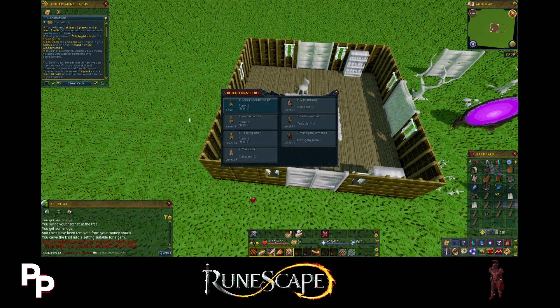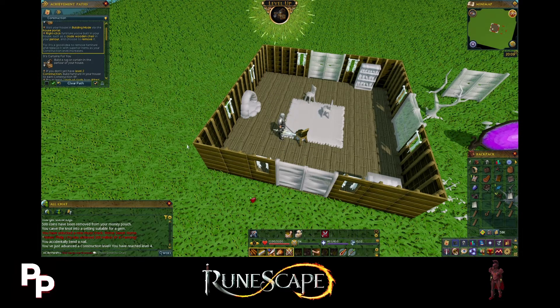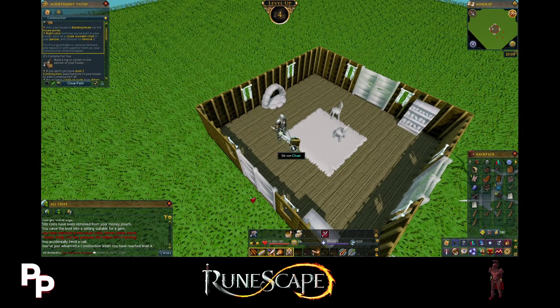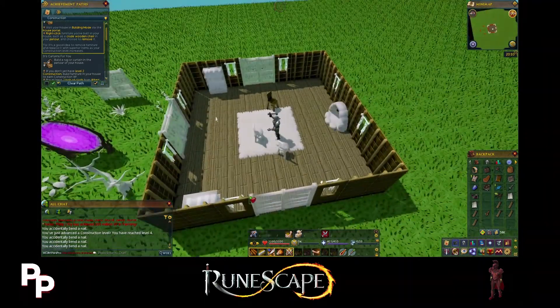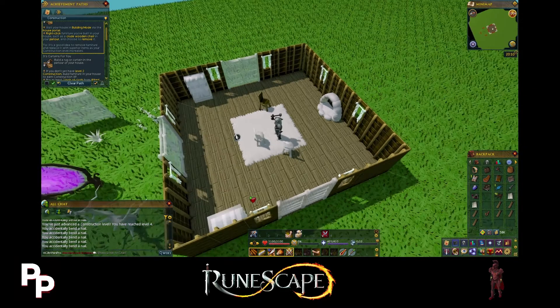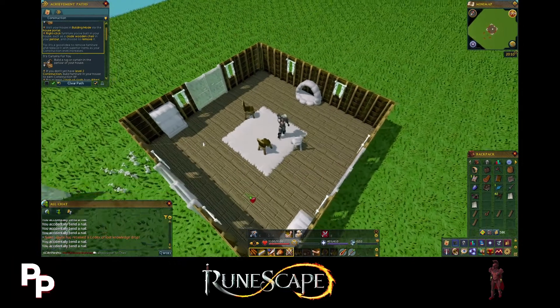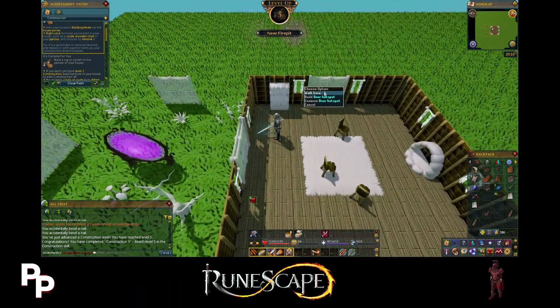Let's go ahead and start building - you can build just by clicking on the hot spot as they call it, and then you get construction experience for doing it. So we're level 4 construction now. As you can see in the chat we accidentally bent a nail - so that thing normally costs 2 planks and 2 nails, it cost us 3 because we bent the nail. Let's just build all these crude wooden chairs. Also, that's level 5 construction already! So we unlocked the kitchen.